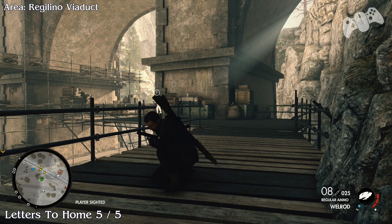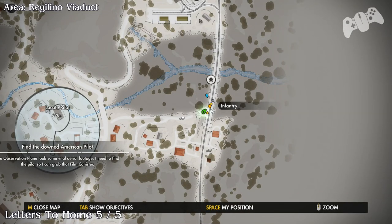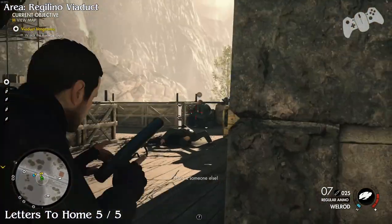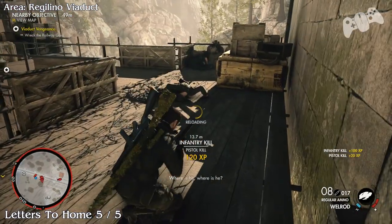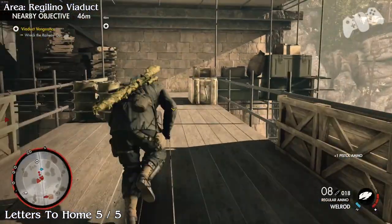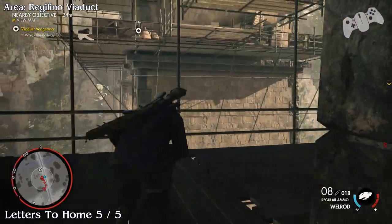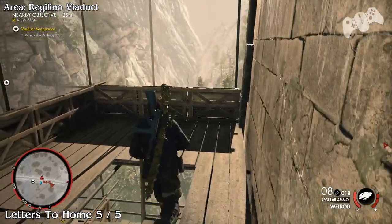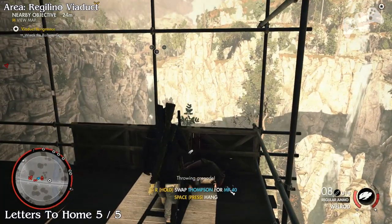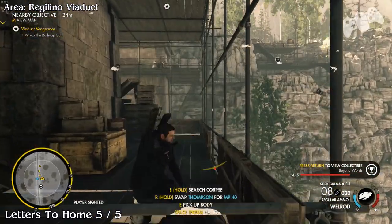Letters to home will be located underneath the bridge. This will be near the starting point of the bridge. Go down to the left side of the rail tracks or the bridge itself. Once you come down here you may encounter quite a lot of guards — I tried to not alert anyone but of course that didn't go to plan. I confirmed this twice and we redid the game multiple times to make sure people were in the right location. I found this guy twice down here. This is the lowest point of the bridge you can go, and then you'll find him — that'll be letters to home number five.